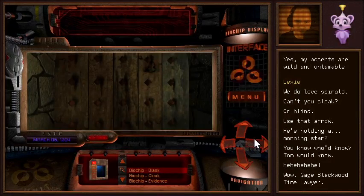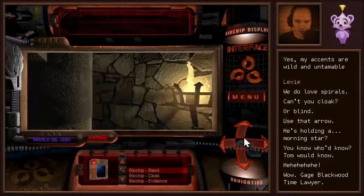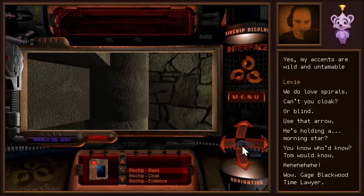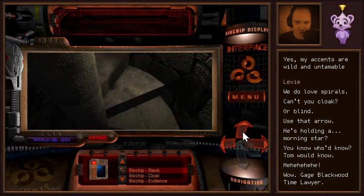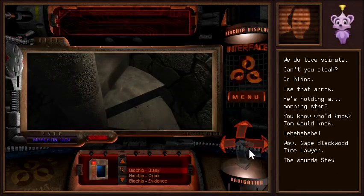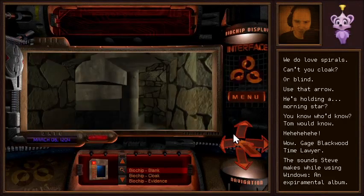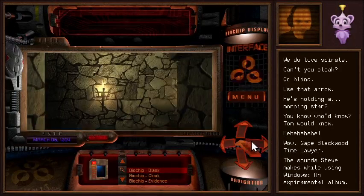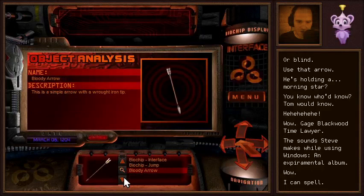Let's go this way. There's a door here too — that's not good. Get out of there! Yeah, we made it. We can't go back up the stairs? Why can't we go back up the stairs? That implies there is a way out of this. We can cloak, but we can't un-cloak. Also, our inventory and our biochip list are now one.